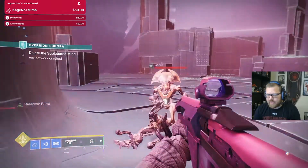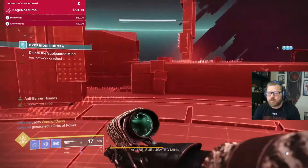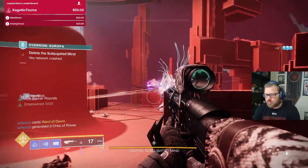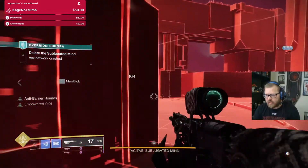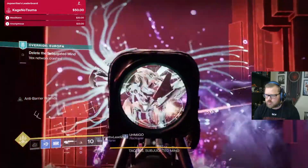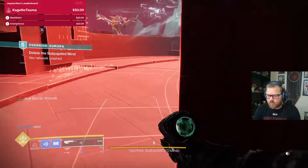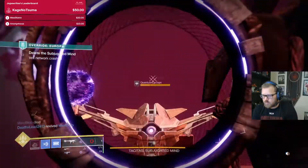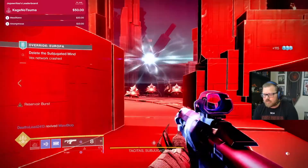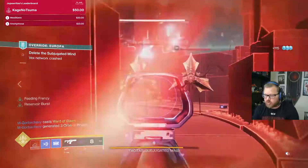In any kind of void burn activity, or when needing to break void shields, Null Composure is going to be very good in my opinion. The hard part right now is that when you look at the mods for the season, some things like the grenade launchers are going to be very strong.